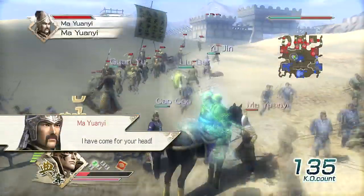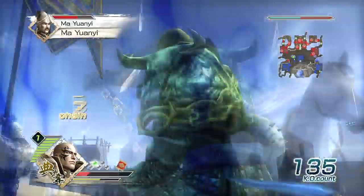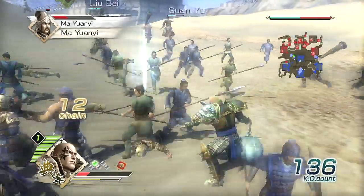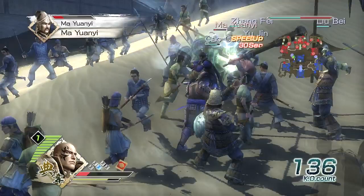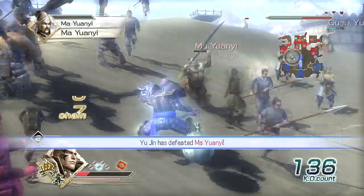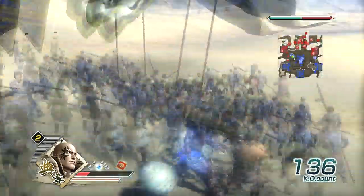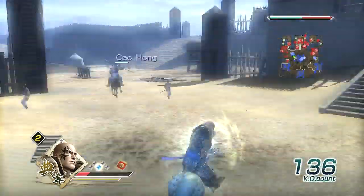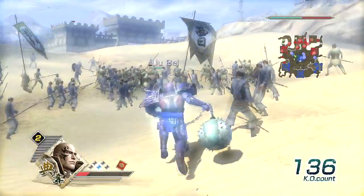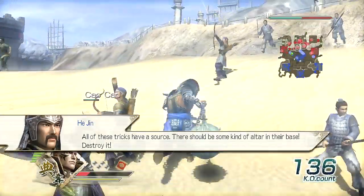Another general: 'I have come for your head!' The other enemies are on your horse now — I don't want to lose speed, but you won't be able to claim him so I gotta take him off quick. Stop my horse, you bastard! Stop my horse — we can advance through this trickery. All of these tricks have a source; there should be some kind of unit in their base — destroy it.